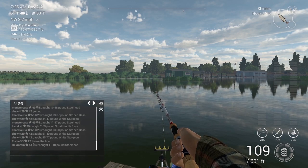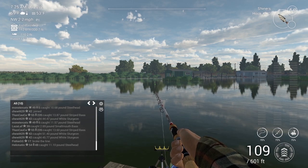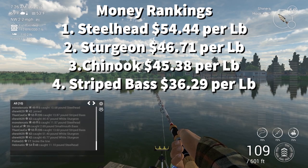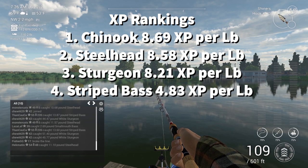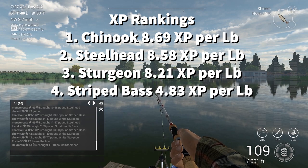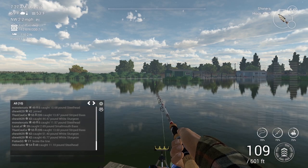Hopefully you learned something and can take this knowledge and farm the fish you're looking for. Just to give you the rankings again — for money: steelhead is best, sturgeon a close second, Chinook just a little lower, and stripers the lowest. For XP: Chinook comes in highest, steelhead just beneath it, sturgeon just beneath that, and stripers way down at the bottom. Hopefully you catch a ton of fish — see you guys later!